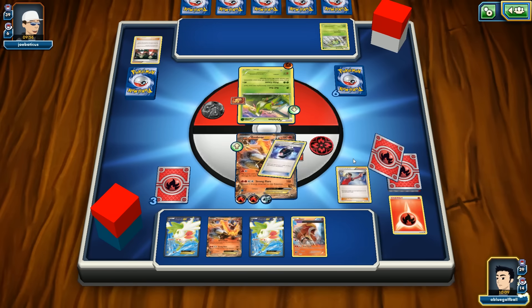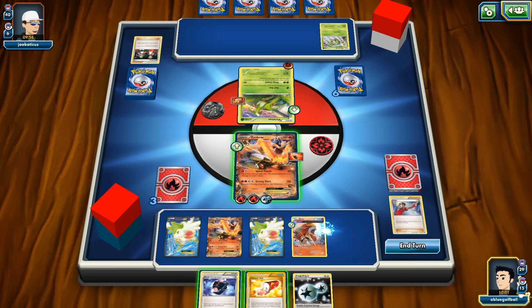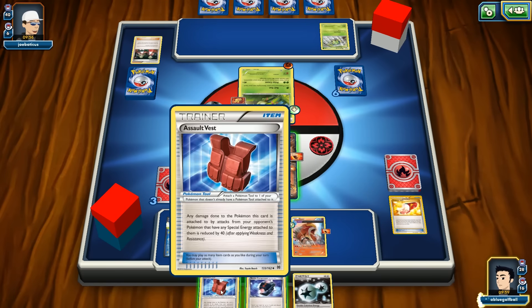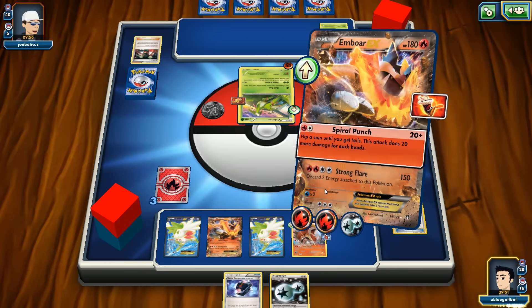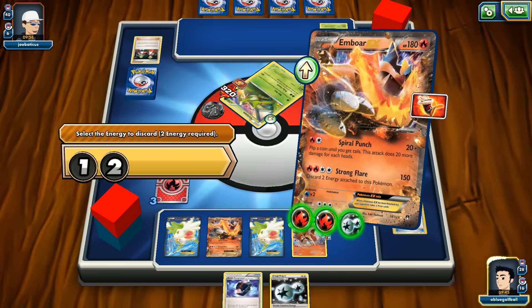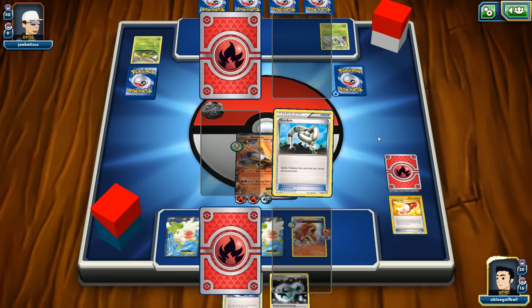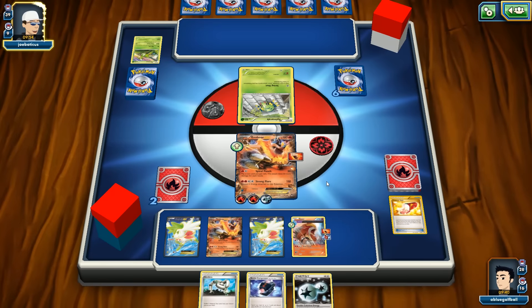We play Judge, putting our opponent down to four cards. A Fighting Fury Belt — play it onto Entei. Trainer's Mail gets us an Assault Vest which I'll play onto Entei as well. Entei is just jacked right now! We go with Strong Flare — highly unfair — discard the two energies and get them right back with Burning Energy. Take another prize.